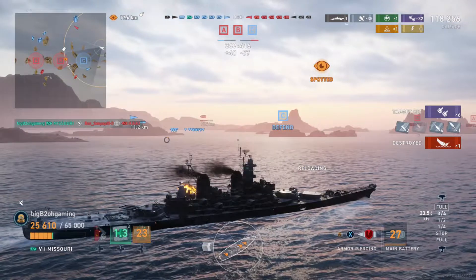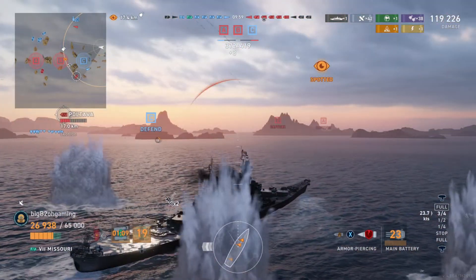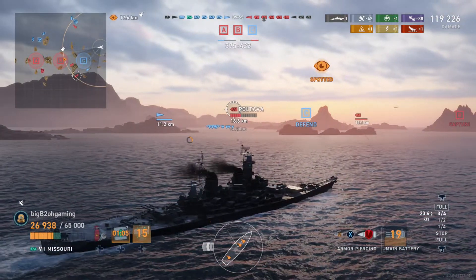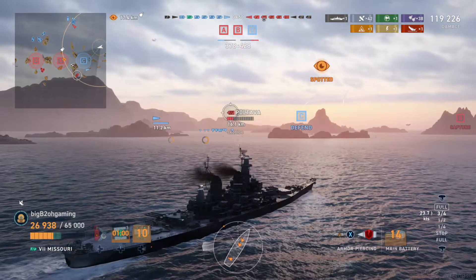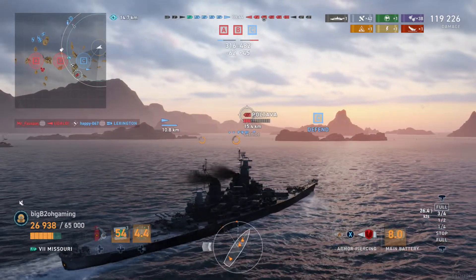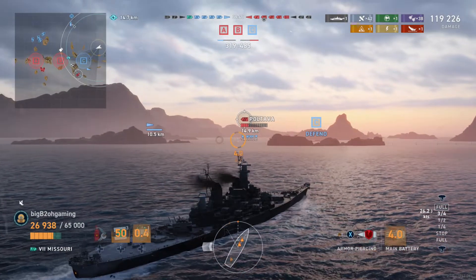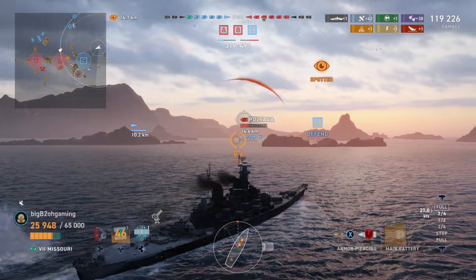I hit his superstructure and am able to kill him off. We have a friendly destroyer helping us out with the enemy Poltava, which is a good thing. An enemy Udaloy is somehow spotted right next to our carrier and there isn't a whole lot we can do — that enemy destroyer capped Bravo and sailed straight through to our spawn, killing off our carrier.